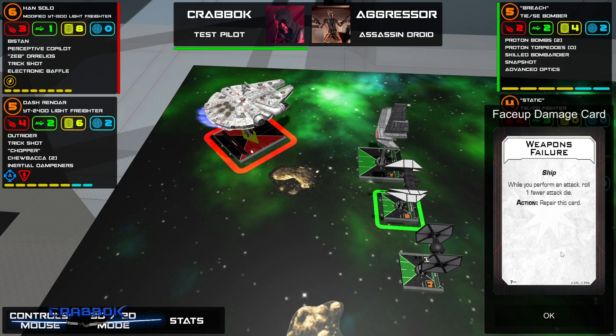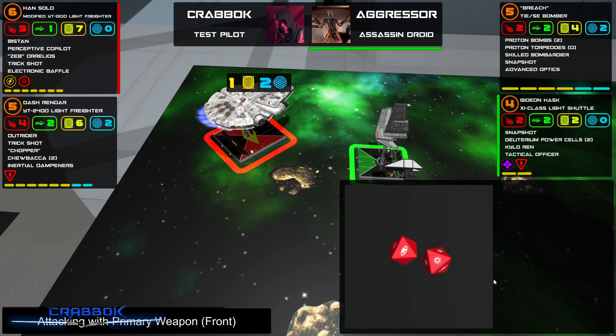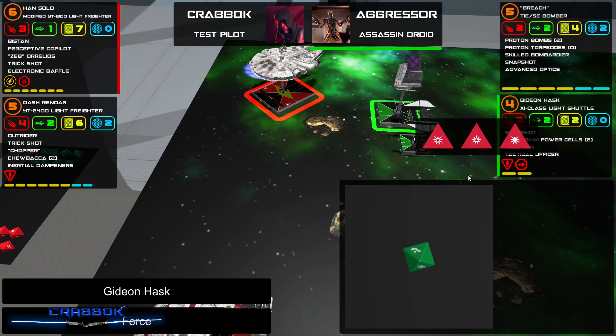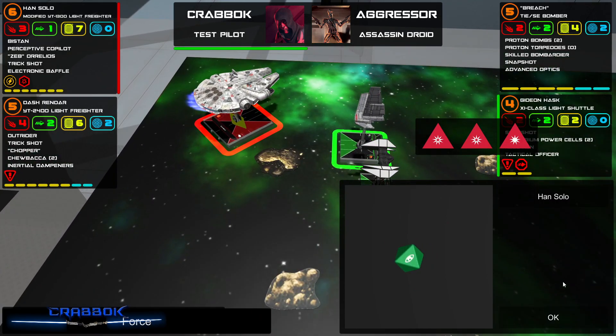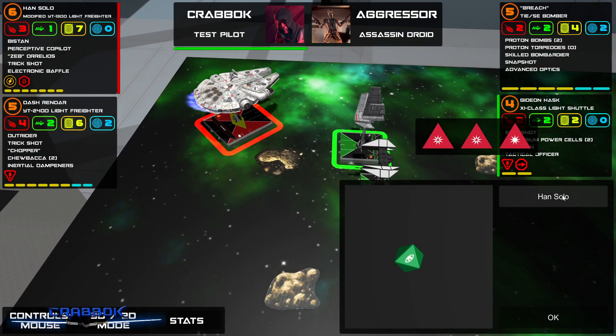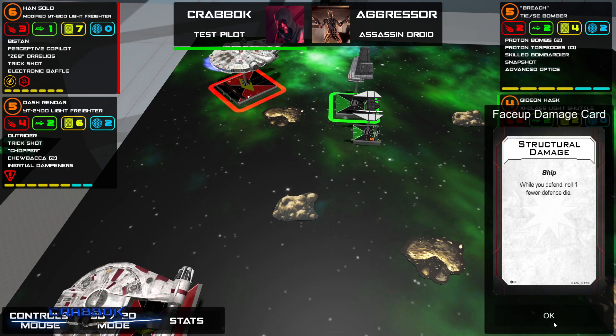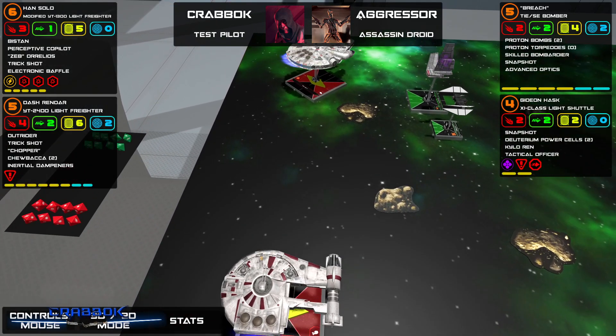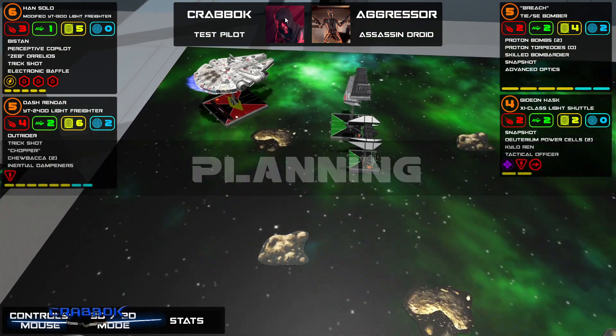Weapons failure — oh my gosh, that's a terrible one to get on Han Solo. Are you kidding me? I guess that's where my action is going next time. That's a bummer. We're going to try and get out of here. Let's Han Solo that and see if I can block one — I blocked one. You got a structural damage too. For crying out loud. Han's going down quick — at least we got two of the other ships gone, so there are fewer ships now.